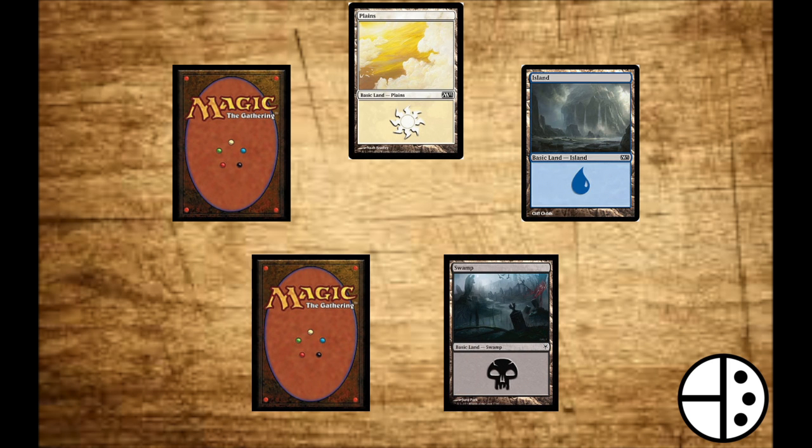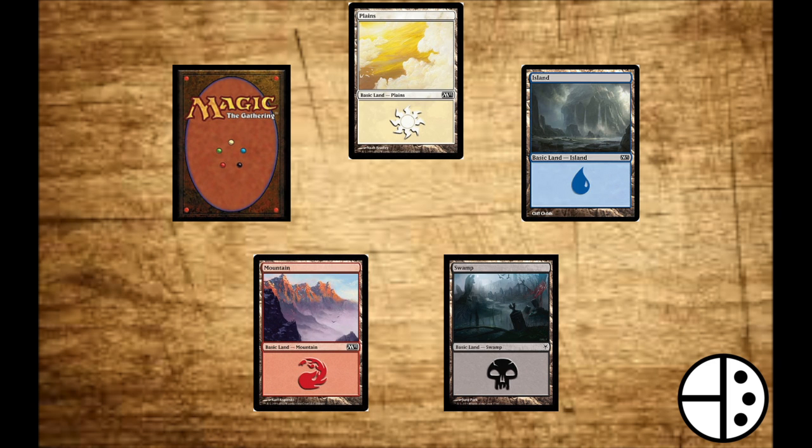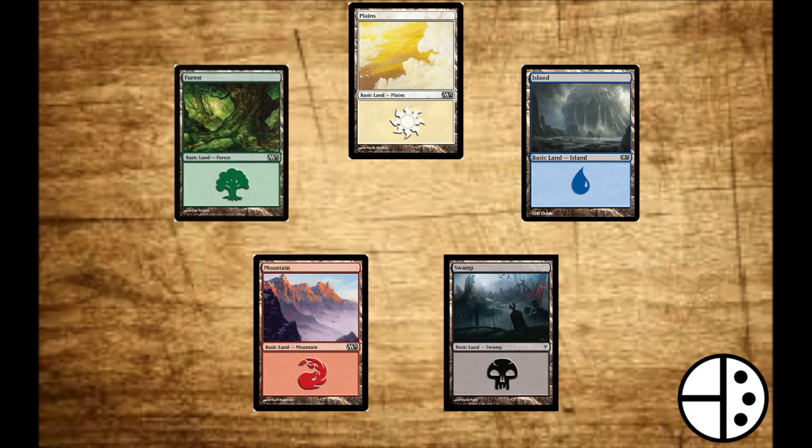Black is represented by swamps, and is a color of selfishness and a willingness to sacrifice anything necessary for more power. Red is represented by mountains, and is the color of emotion, freely expressing haste and burn spells. And green is represented by forests, and is the color of growth, buffing your mana source and creature strength.